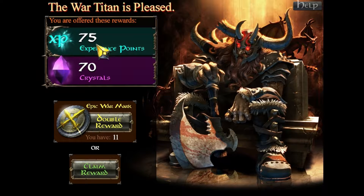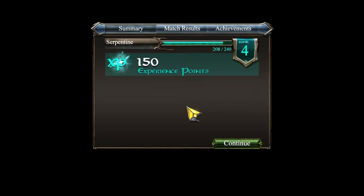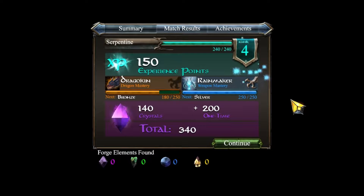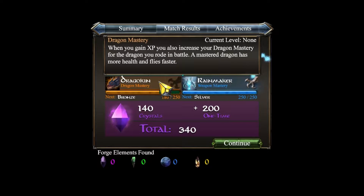You get experience after a game and 70 crystals, which isn't that many. I think a good amount is 120 and that's if you win and have a good game. When you get 120, you want to use these epic war marks — they double your reward. So now I've got 150 and I just got a weapon mastery in Rainmaker, which now has shorter ability cooldowns. This is another part of the RPG element — you also get faster flying, which is probably why that dragon earlier was flying a lot faster than me. He's probably leveled up his dragon quite a lot. You also get more health, so there are a couple of balancing issues that come with that. But if their matchmaking works properly and there are enough players, it shouldn't be too much of a problem.